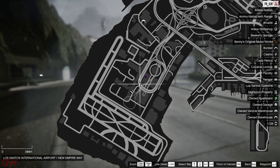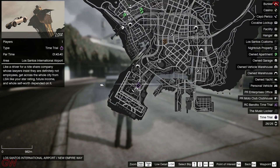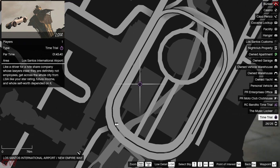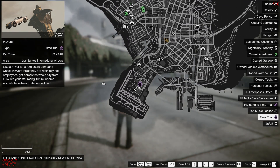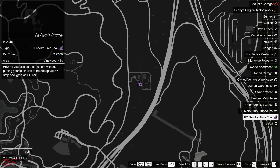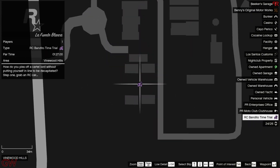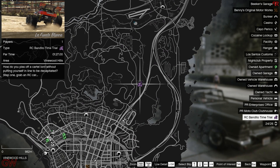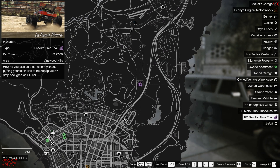Moving on to the time trials going on this week, we have the normal time trial at the LSIA with a par time of 1 minute 43 seconds — kind of an easy one with a single straight road, so it's going to be pretty easy. For the RC time trials, we have it in the Wynwood Hills, that is the Madrazo's farm. This is actually repeated for the 7th or 8th time, so kind of a boring one, but that's what we're getting this week.